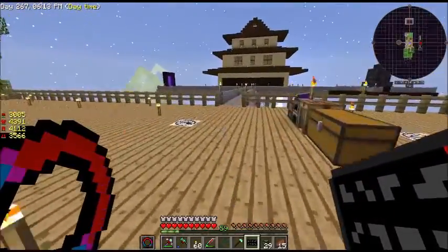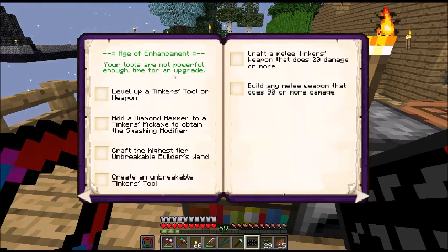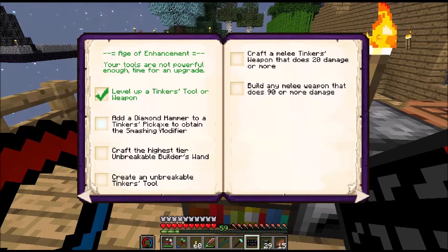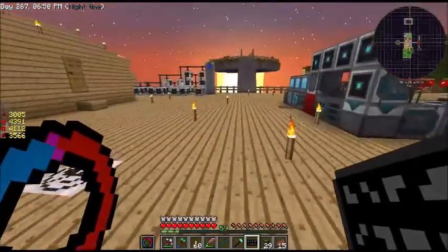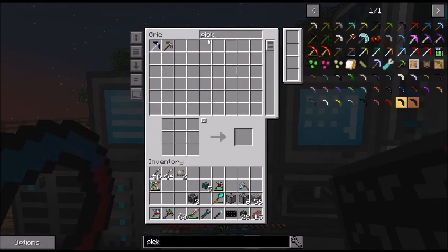I don't think we're going to do a bunch more in environmental. So we're getting this — collect ore from the void. Yeah, we've done that. Age of Enhancement — we have leveled up a tinker's tool, we've already done that. We've added a diamond hammer to a tinker's pickaxe — oh! I have not tried that. I should have an extra pickaxe in here. I do. I've got this one, and it says add a diamond hammer. So let's make a diamond hammer.